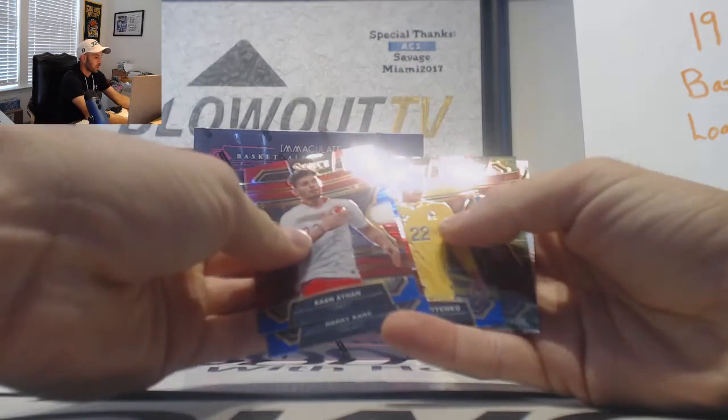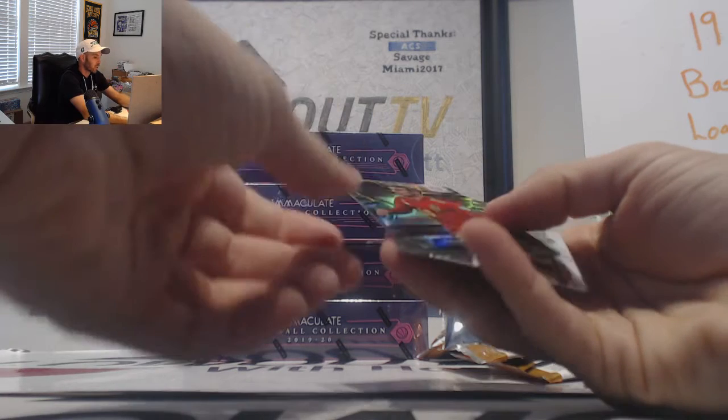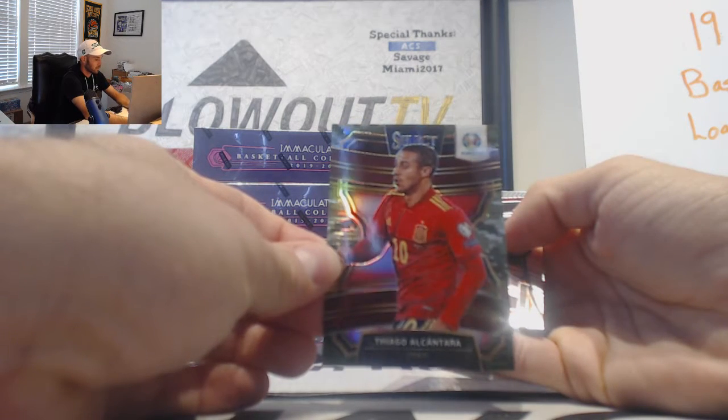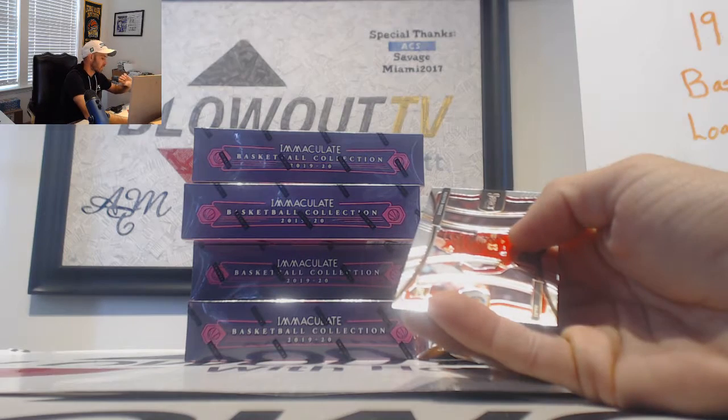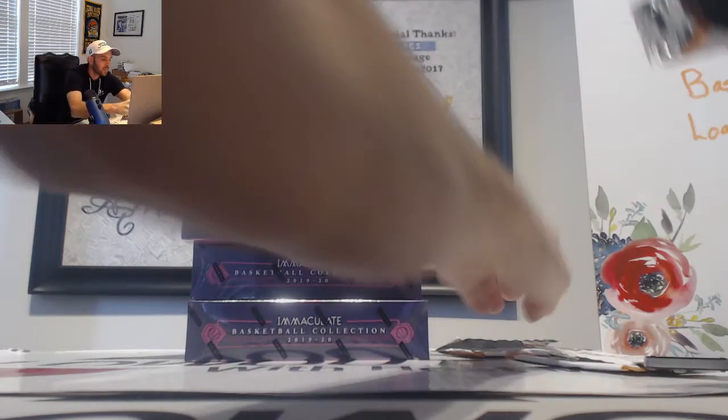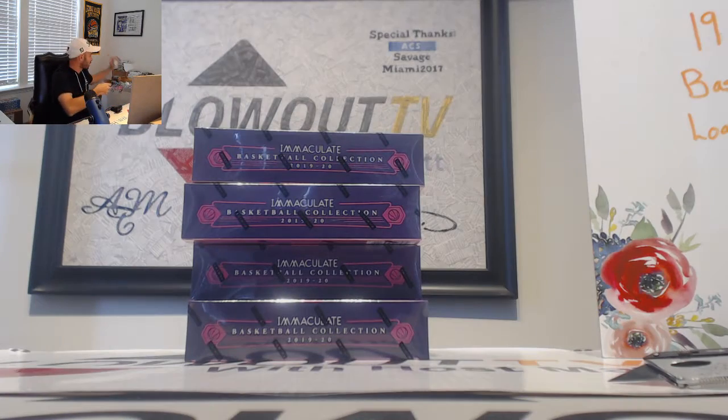Camo parallel is Thiago Alcántara. That one is numbered 9 of 49. Alrighty, now we'll do a 4-box. Appreciate it buddy, congrats on the hot box, we got a gold. I'll get it out ASAP. Thank you so much and I'll see you next time.